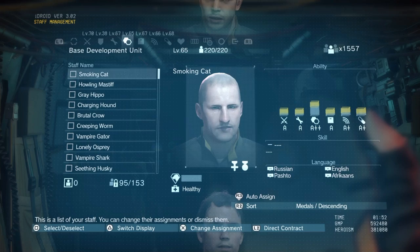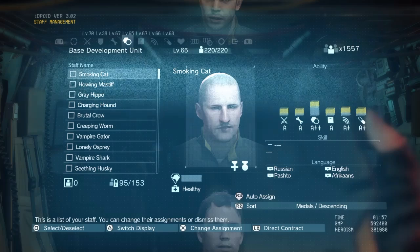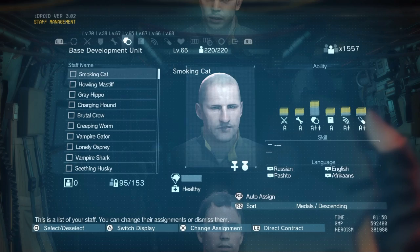The second medal on the right is called the Distinguished Service Medal, and it's awarded to individuals who earn nine distinction ability points. One way to obtain those points is to complete a mission using that character instead of Big Boss, which earns you one to three distinguished points out of the nine required.